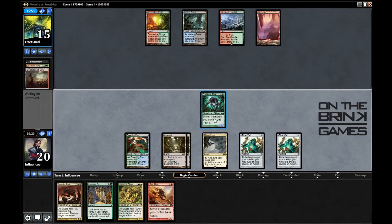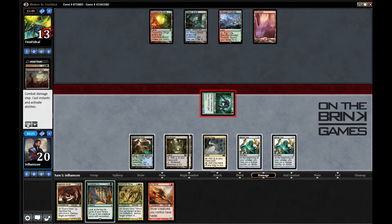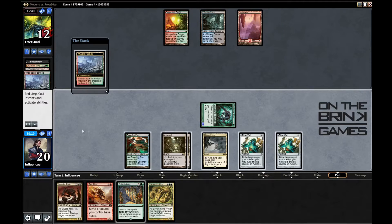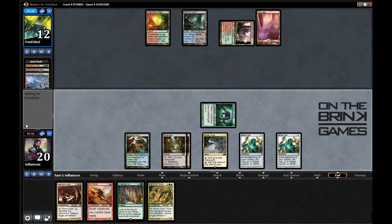I think I just go ahead and attack. Now I have Collected Company and also Necrotic Sliver up, so things are getting more complicated. He's down to 12 life, getting pretty low. He hasn't been cycling much — only two cyclers in the yard. Maybe he's just waiting to pull the trigger.